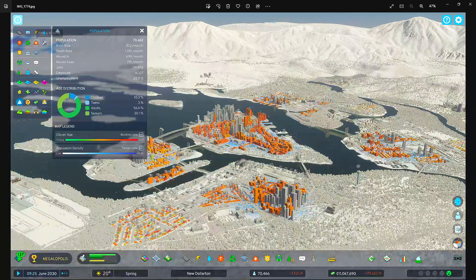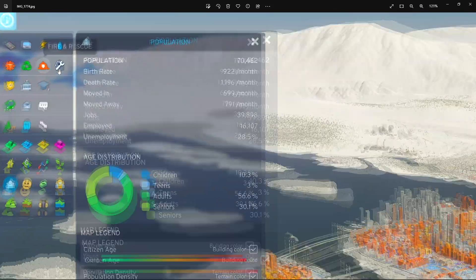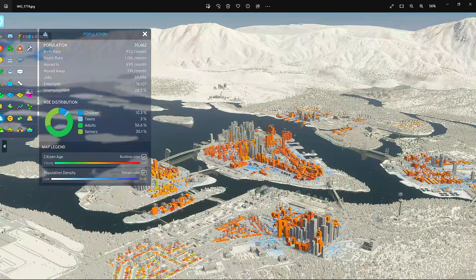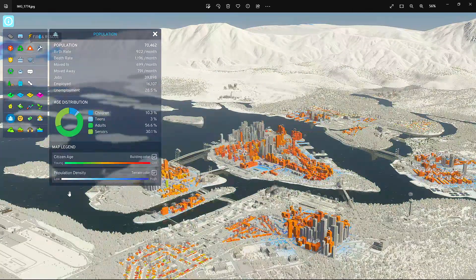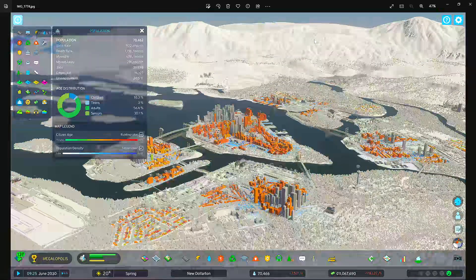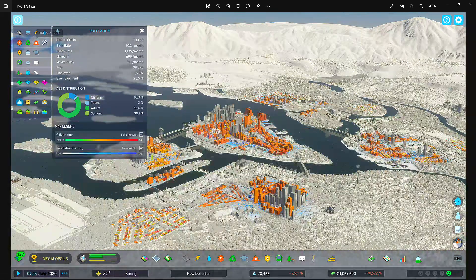The first thing I noticed in the heat map, beyond just the UI, is if you zoom in up here, you see that blue area? The terrain color is blue. You see all the blue, even up here there's blue. 150 tiles - are these other cities, other suburbs, other towns all on the same map? That's one of the biggest things I've taken away from this image here.